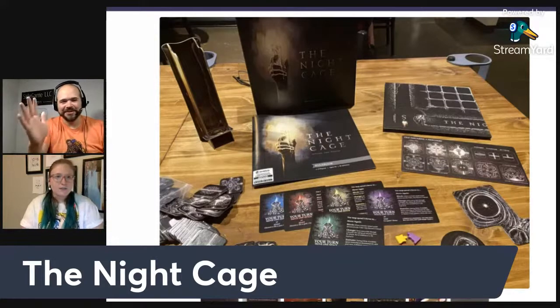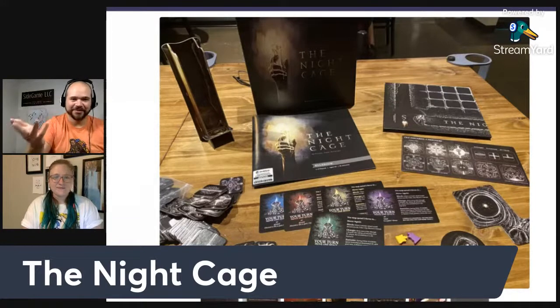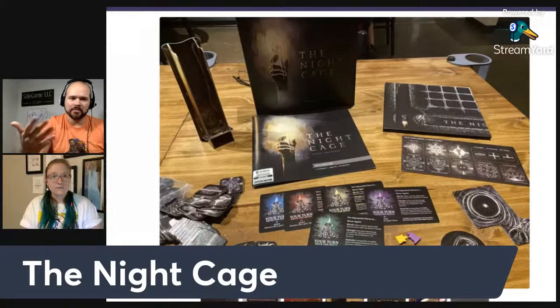I love when the thematics are present everywhere including the soundtrack. Mythic Mischief recently has a soundtrack, and Sleeping Gods killed it with theirs. I'm curious — Night Cage seems to follow a lot of familiar cooperative game tropes. What's something that Night Cage does that's special or makes it different in gameplay?